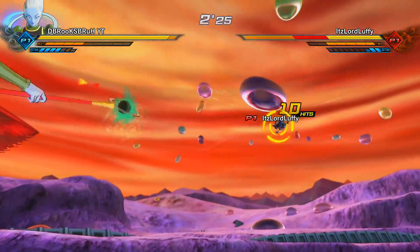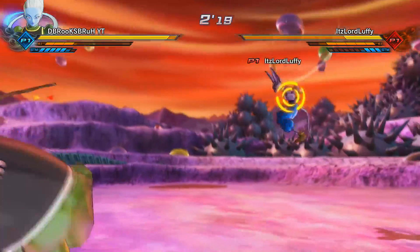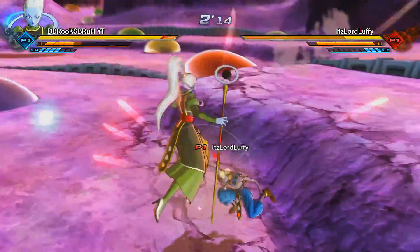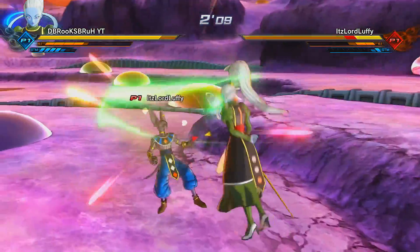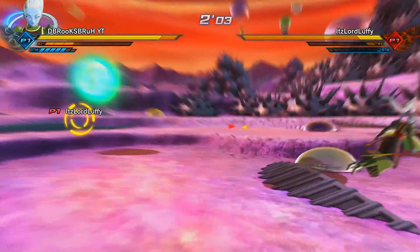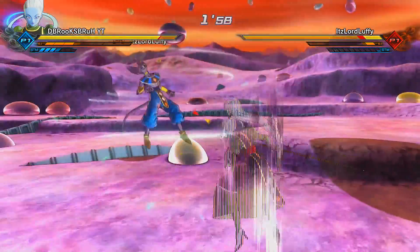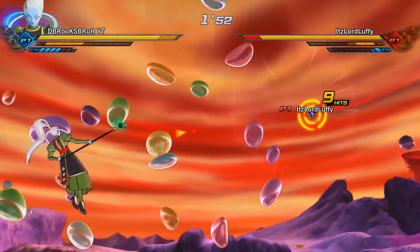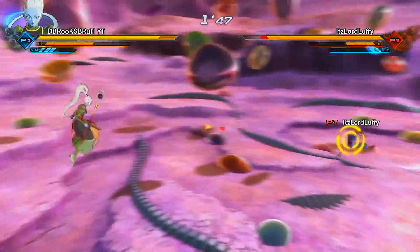A lot of guys using Vados are not going to know that you have to press RT+A to activate that move. If you have the DLC and you're wondering why her moves aren't hitting — you have to activate it first, then press R2+X on PlayStation, or RT+A on Xbox. That's how you get Vados's supers to go towards your opponent.